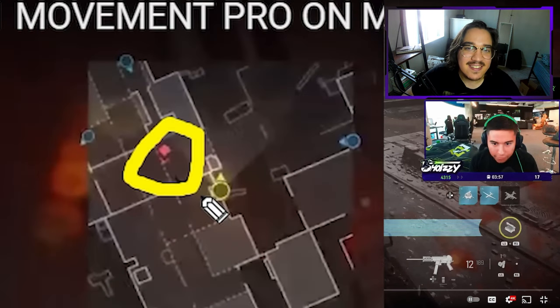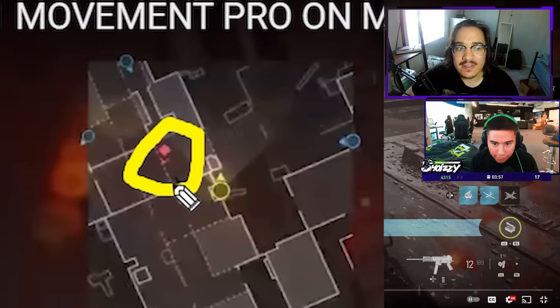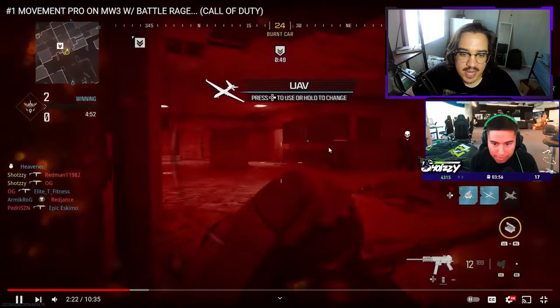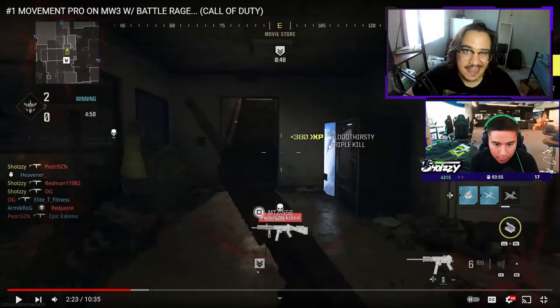A very important thing about these red dots is not only do you see them once the enemy shoots, but you can also see if they are at a lower or higher elevation. Right now this opponent is at a lower elevation compared to Shotzi because he has a red arrow under his red dot. If the enemy was at a higher elevation, his arrow would be right above the red dot. As we press play, we can see how perfectly Shotzi turns, centers onto him, and gets the kill.